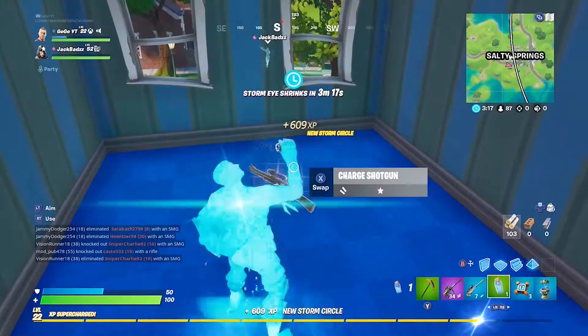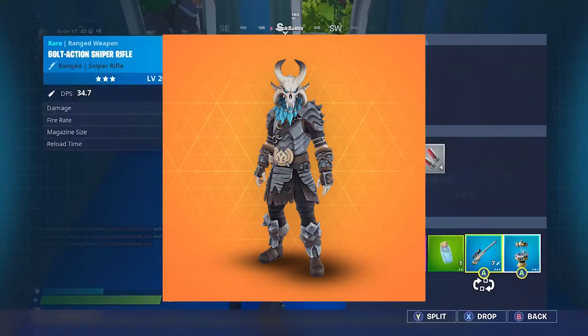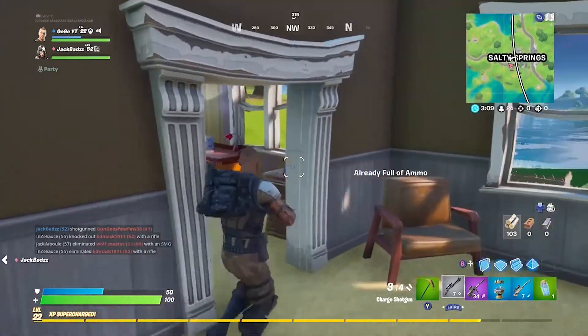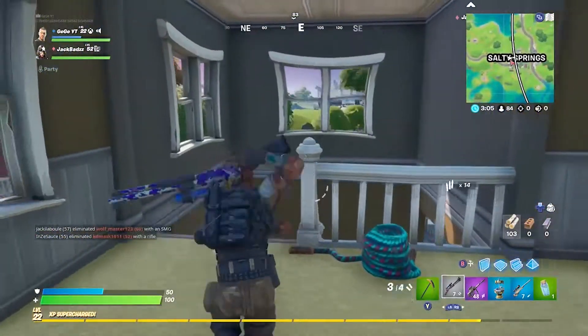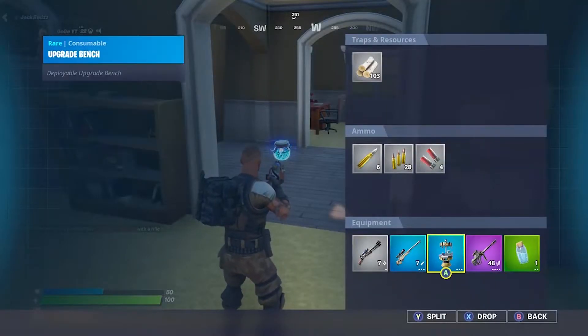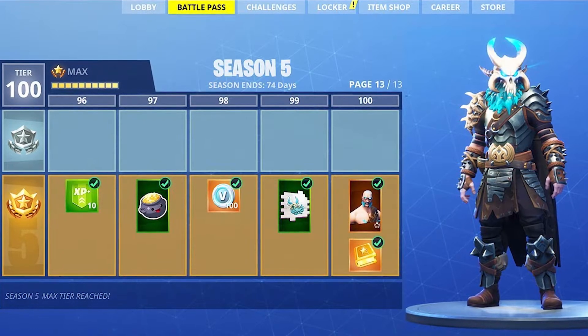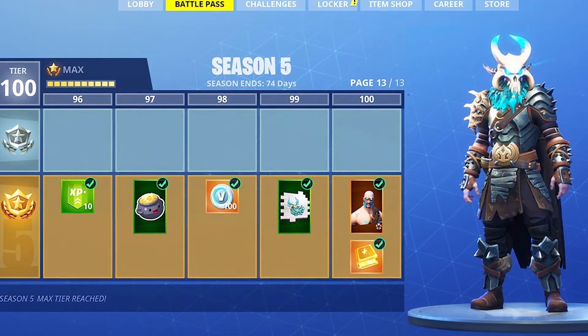Coming in at number 9 is the tier 100 skin for Season 5, the Ragnarok. As you can see he depicts a viking and there are a lot of sweaty combos you can use with this skin. The skin was last seen on the 26th of September 2018 and was only available to people who managed to get tier 100 in the battle pass.